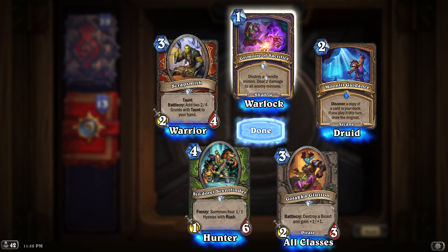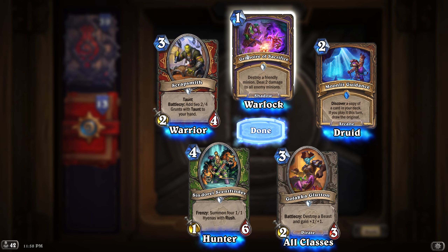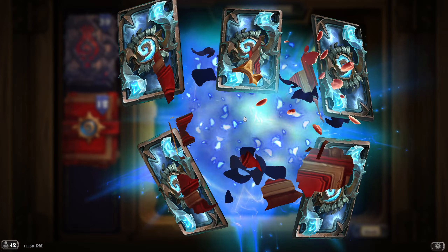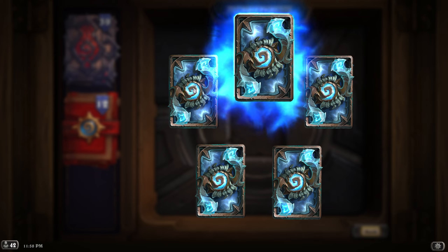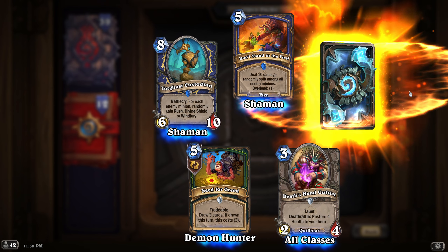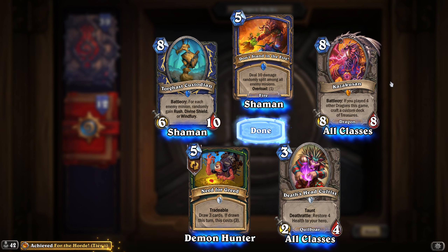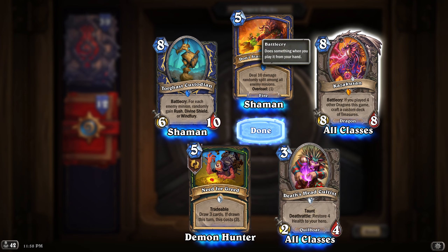Destroy a friendly minion, deal that damage to all enemy minions - okay, that's cool. For 1 mana it's cool actually, but it looks a bit like Hellfire, just a bit less powerful. Oh - Legendary! Please be Warlock. Okay - Hall of Glasses: if you played four other dragons this game, craft a custom deck of treasures. Oh my god, it's crazy!